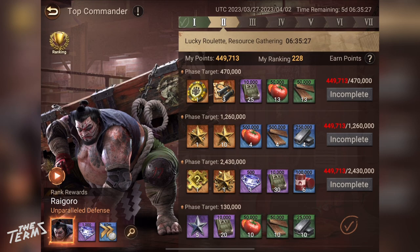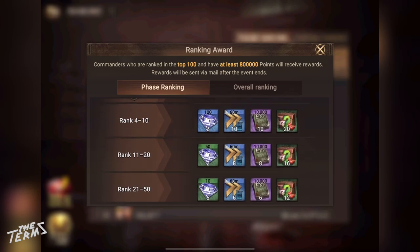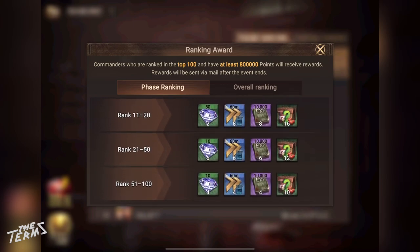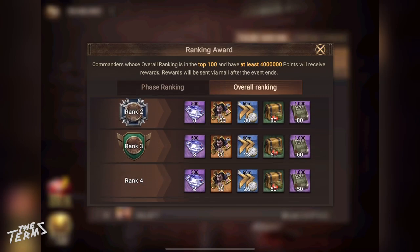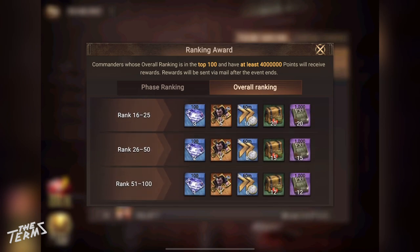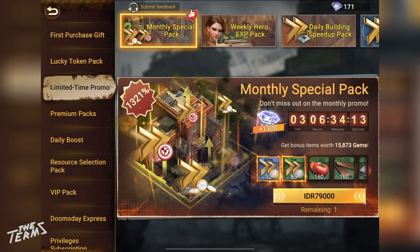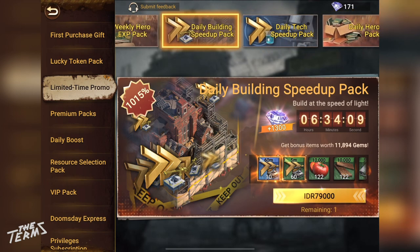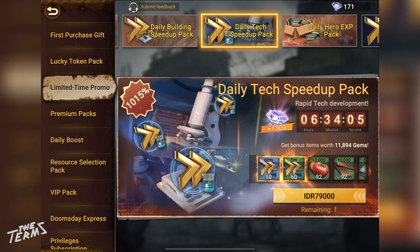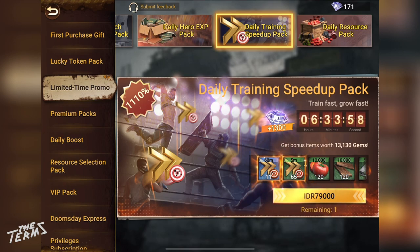You can get more speed-ups by getting a top 100 rank. You can buy speed-ups on the store above your screen, on the Limited Time Promo tab, and on the Premium Packs tab.